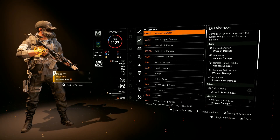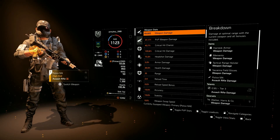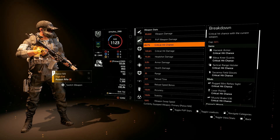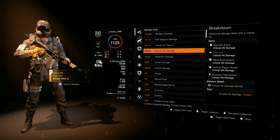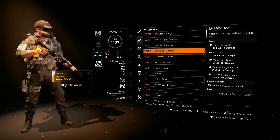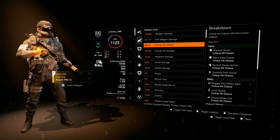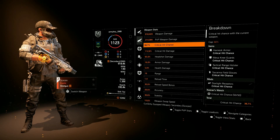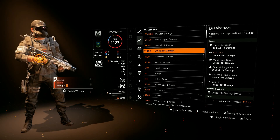For the weapon stats, I'm sitting at 93,000 weapon damage without any buffs or Memento stacks. We're also at 43% crit chance and 103% crit damage. For our secondary weapon we're sitting at 918,000 weapon damage, 38% crit chance, and 112% crit damage.